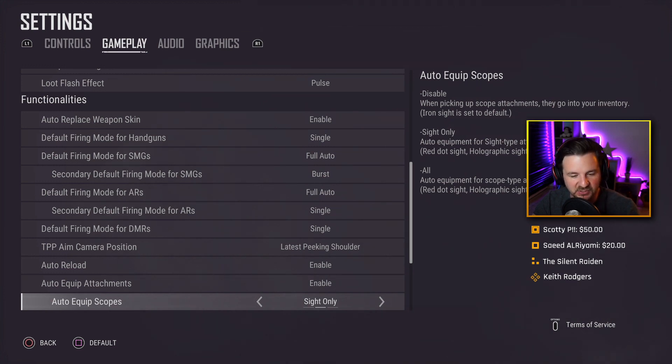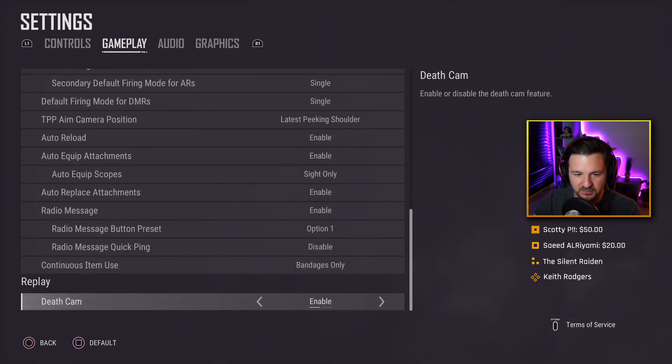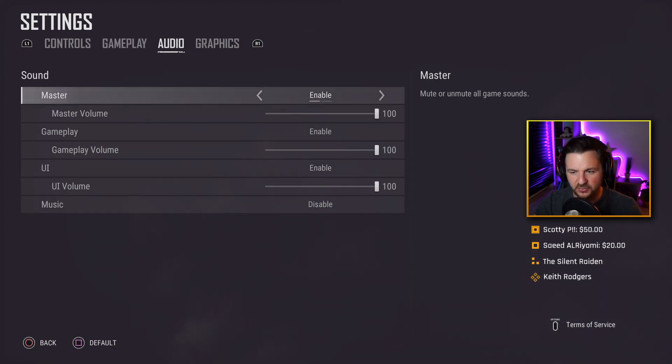So if I pick up an M16 or a Mutant, I can use it as a budget DMR. Default firing mode for DMRs is single. TPP aim camera position is on the latest peak shoulder. Auto reload enabled, auto equip attachments enabled, auto equip scopes set to sights only, auto replace attachments enabled. Radio message enabled, button preset option one, quick ping disabled, and continuous item use is set to bandages only. Death camera is enabled — you can learn a lot by checking who killed you and how, and improve from your mistakes. Master audio is set to 100, gameplay audio set to 100, UI set to 100.